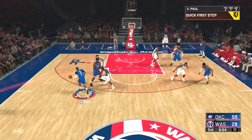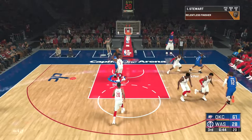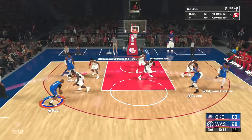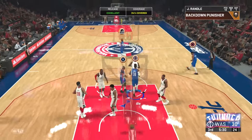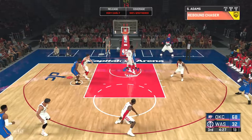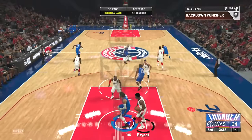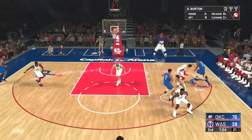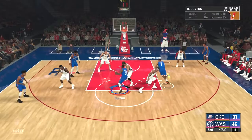In the debut for Randle, Stewart, and Deontay Burton coming back — CP3 knocks down the mid-range. Chris Paul gets a steal and finds Isaiah Stewart, who muscles his way in and scores. Randle finds Paul, who kicks it back to Randle — he sets his feet and drains the three. Randle gets double-teamed but it doesn't matter, he greens that shot down low. Adams puts back a missed shot and then goes up strong for his second basket. Burton pops the three — that's a green.